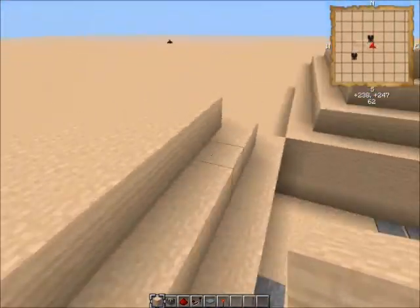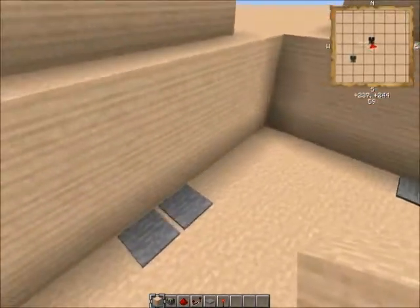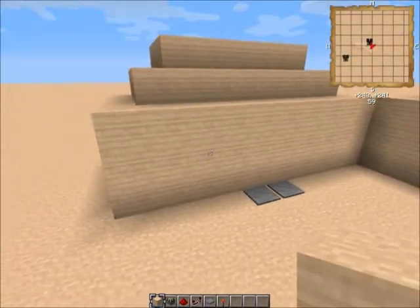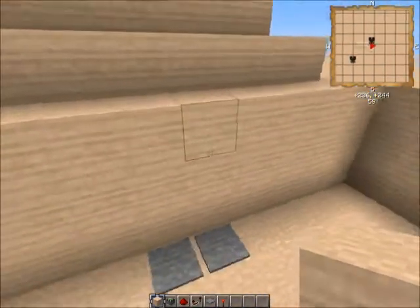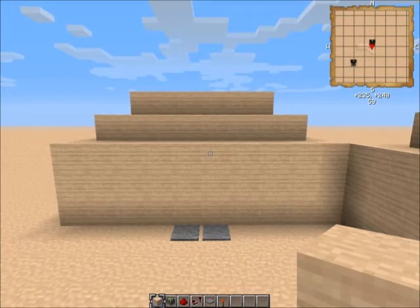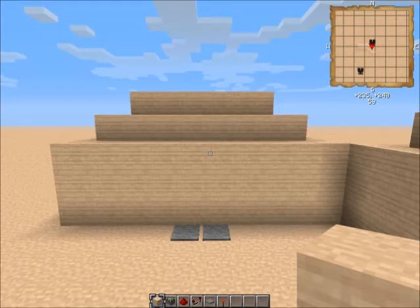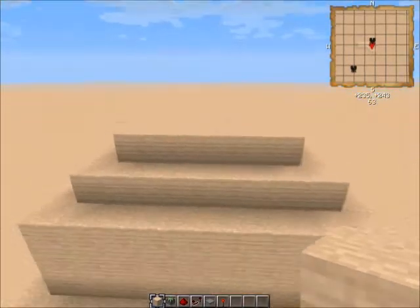And there you have it — you have your piston door entirely hidden. You can put it in a mountainside. I even saw some person who had a waterfall that would activate when you put a redstone torch in a specific spot, and then after a few seconds, water would come down for a split second and get rid of the torch, then it would go back again. And that was cool.